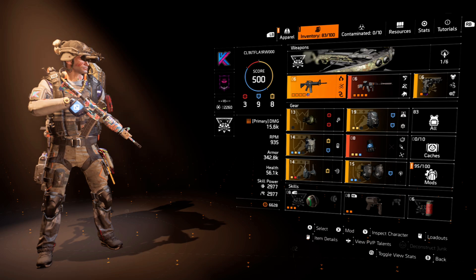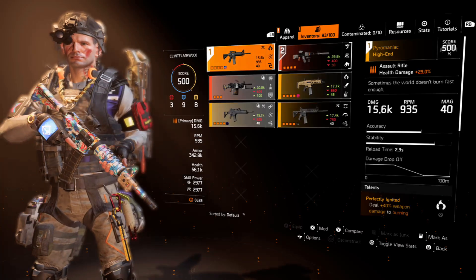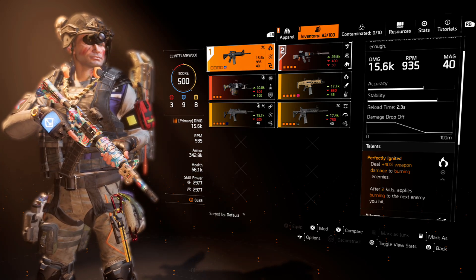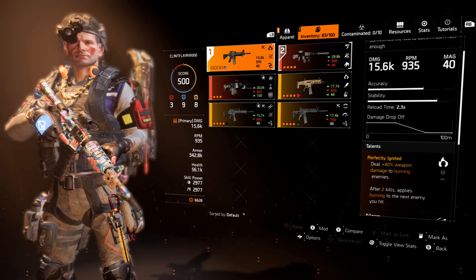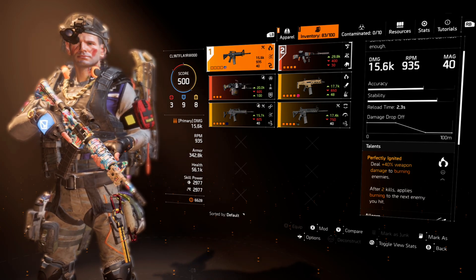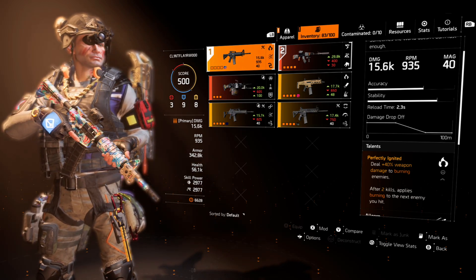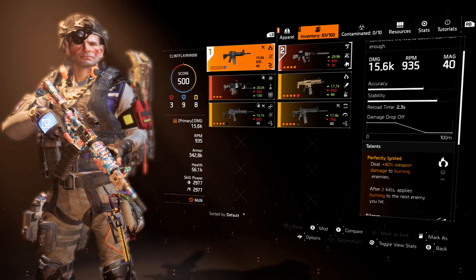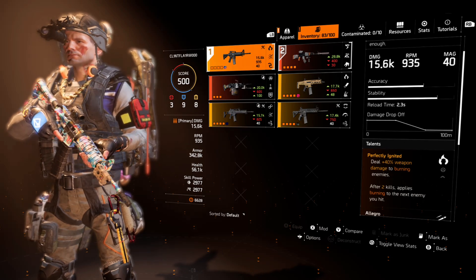Rolling with Survivalist at 398 — that's 9 offensive, 8 defensive, 8 utility stats. My primary weapon is the Pyromaniac AR with the talent Perfectly Ignited: deal +40% weapon damage to burning enemies after two kills, then apply burn to the next enemy you hit. I've set this build around using a burning skill to proc that status effect, also procing the BTSU Gloves for more skill damage, so that 40% from Perfectly Ignited is active more often.